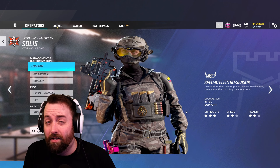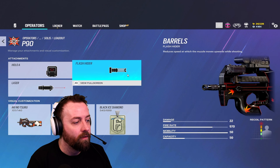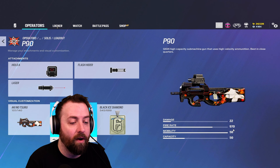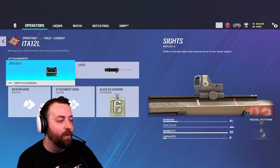Let's go to loadout. The P90 doesn't have a magnified scope, but with a flash hider, laser, and 1x sight it's more than fine. With a 970 fire rate you're firing off so many bullets, and honestly it doesn't have much recoil. With 50 bullets as an SMG, you are popping heads.